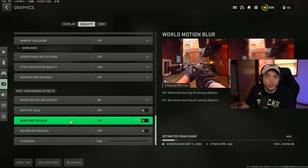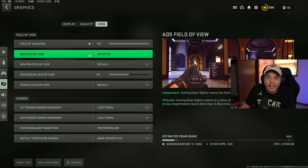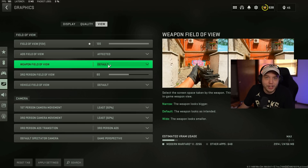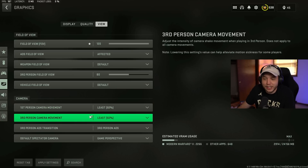Moving over to the view tab — field of view is personal preference; raise it if you want to see more around you. ADS field of view, set to affected because it will help your recoil control immensely, though it will make your reticle more zoomed out when you ADS, making it harder to see at longer ranges but giving significantly less recoil. Weapon field of view and vehicle field of view, I have both set to default — you could set these to wide if you want your gun to look smaller for better visibility. First-person and third-person camera movement, turn these all the way down so your camera isn't shaking around.